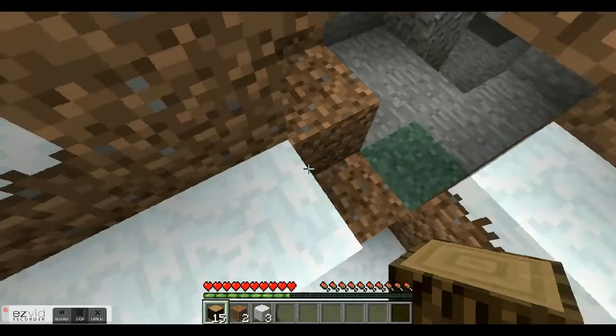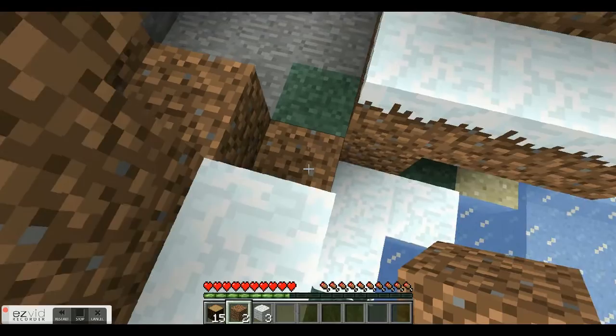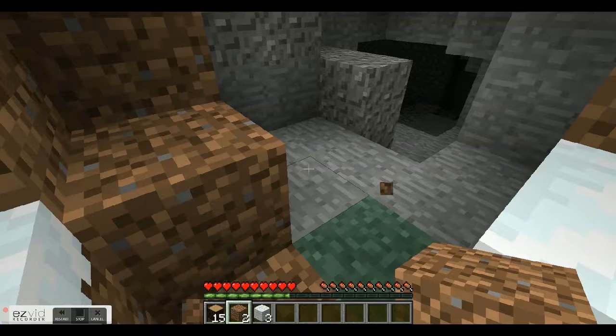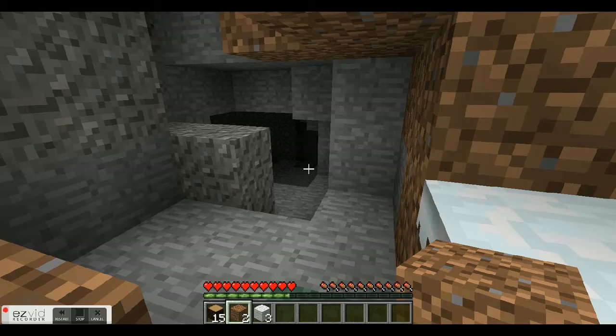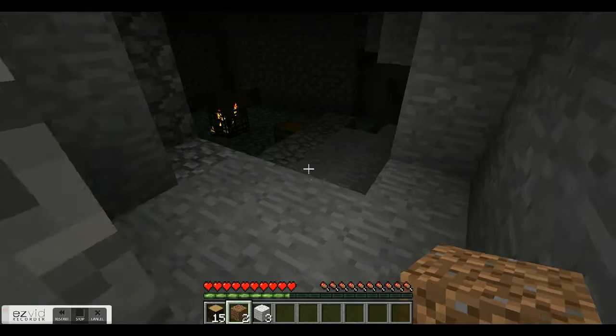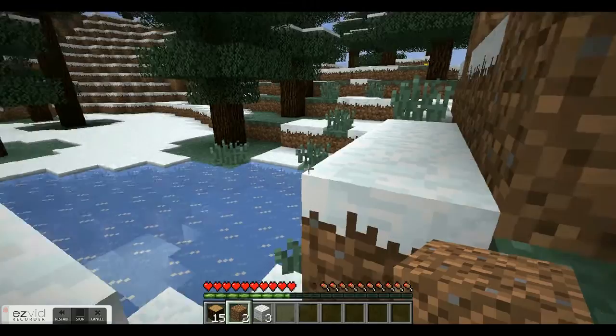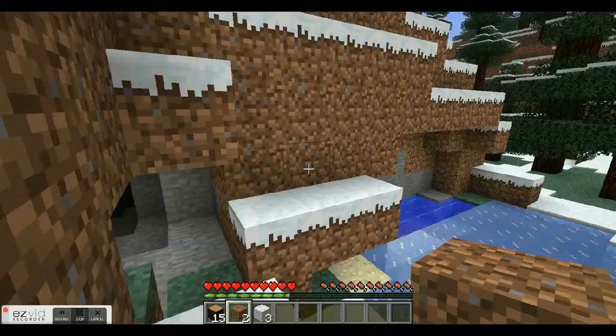I just started a new world and found something really crazy and cool. As you can see, I just started — the only thing I did was there was a dirt block right here with ice on it. I saw it was dark, so I looked closer and saw there was something here. This is insane — I swear I did not do anything. I didn't place it there or hollow it out; this is just how it was.